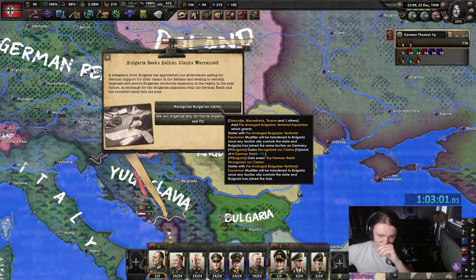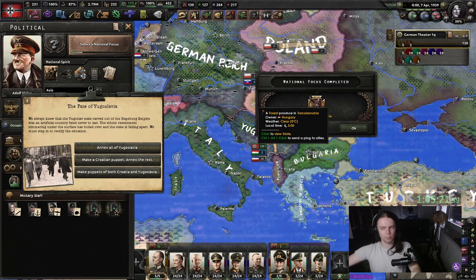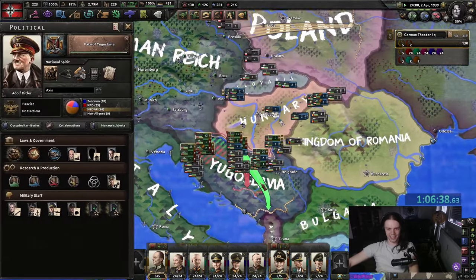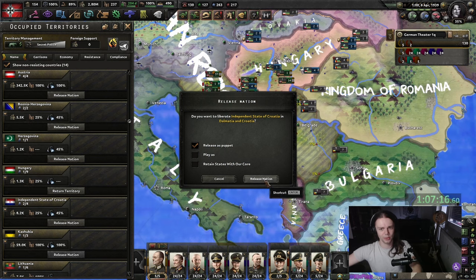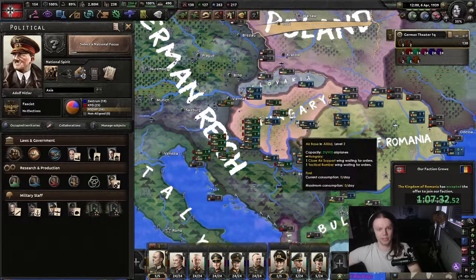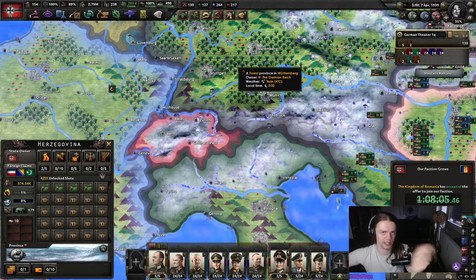We can give Bulgaria a bunch of stuff, but the downside is that we're gonna lose land then, and I don't really want that. We can now do a bunch of stuff with Yugoslavia. The thing that I care about most is getting the Croatian puppet. We annexed Yugoslavia and now we can align Romania. And then we can do integrated war economies. Then we're gonna train a couple of those. Let's build a radar base here and just three air bases. I want CAS, fighters, and naval bombers — the only planes that matter.